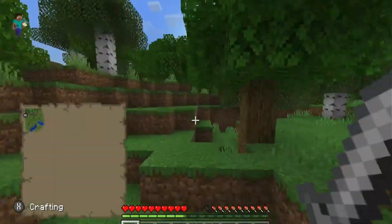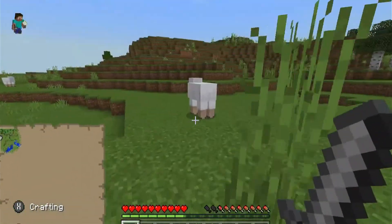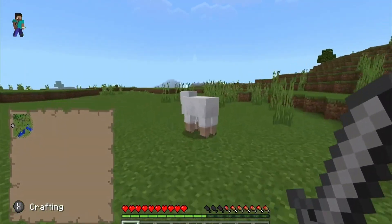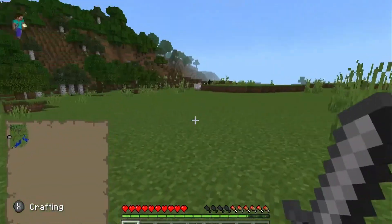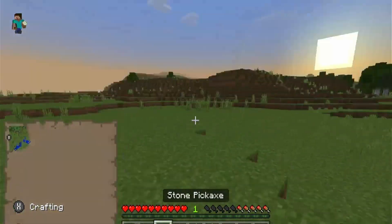Bear in mind that sometimes you may want to make your house first, because of the night, and you may need a base first. But we seem to have found enough sheep right here. Kill the sheep for food, and now start making a house.